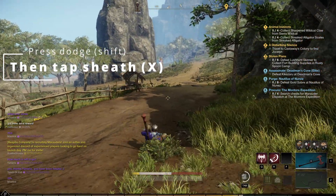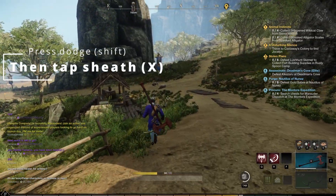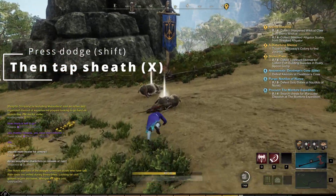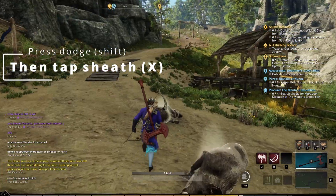Let's take a look at the roll-cancel in action. You can see it right here — it's a simple maneuver where by sheathing the weapon you actually cancel the animation of rolling, which allows you to travel faster. In order to do this, you just dodge — default shift — and then tap the sheathe key, which is default X.